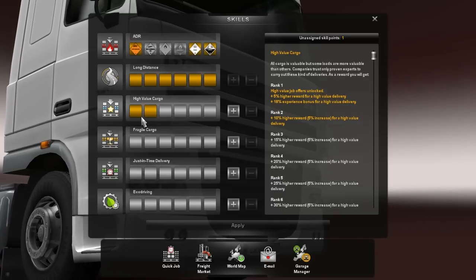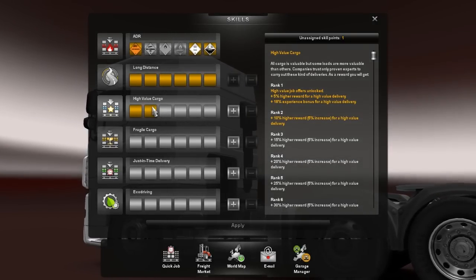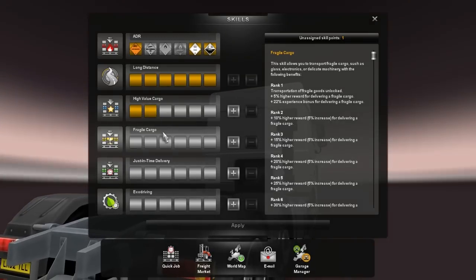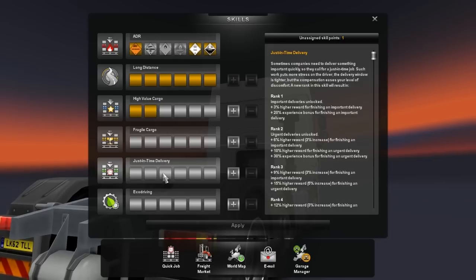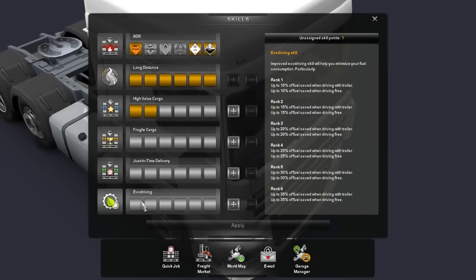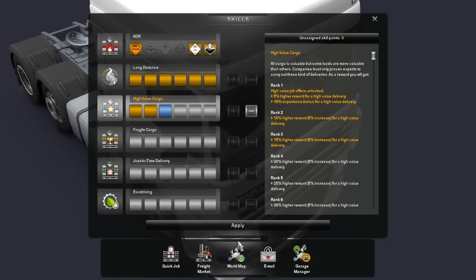We can level up with High Value Cargo, getting a 15% higher reward and 5% increase for a higher delivery. That could be useful for more money and more XP. Fragile Cargo is not yet unlocked. There's also just-in-time delivery — urgent deliveries where you need to be really quick. And there's eco-driving, which I don't really like — you can save fuel but I'm not fussed about that.